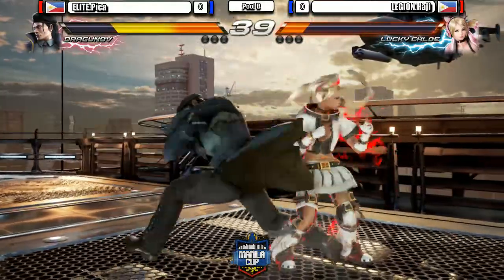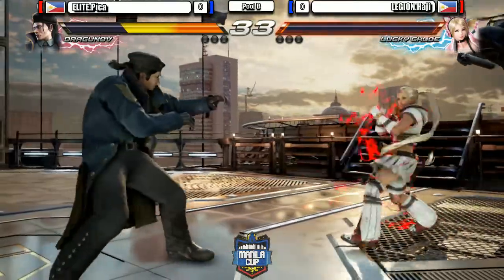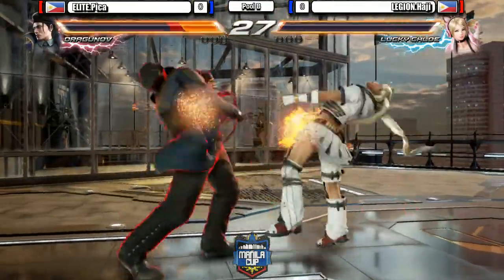Stomps on her. Nice block by Legion Haji. Goes for the double. Drops the combo because of the wall. Legion Haji still has a chance. Pika has to be careful — sides of 4 again. These low pokes are causing trouble for Pika.